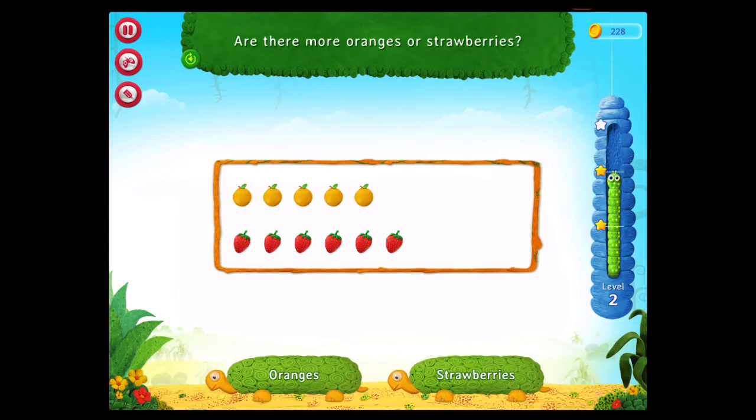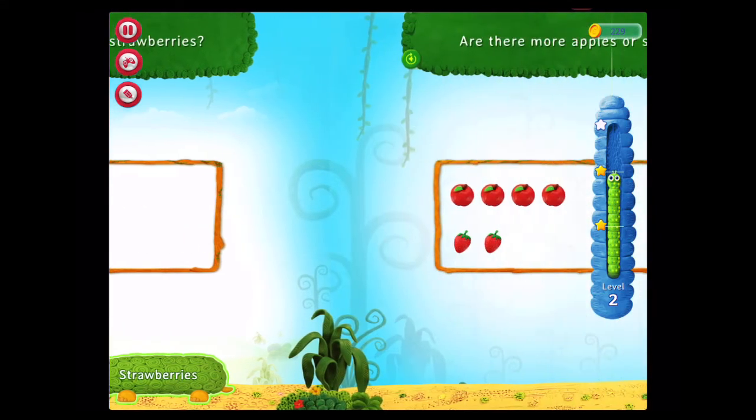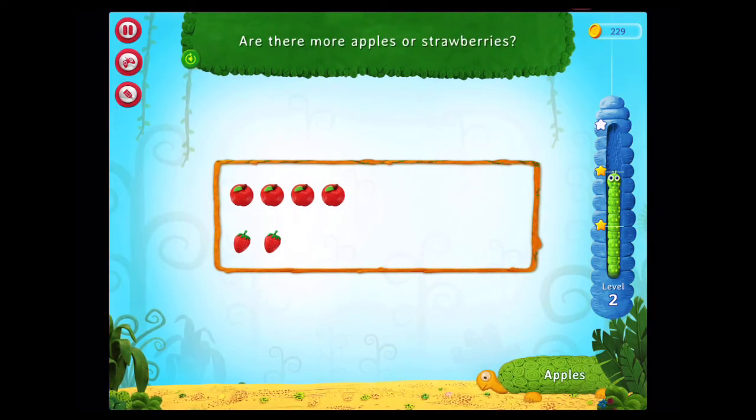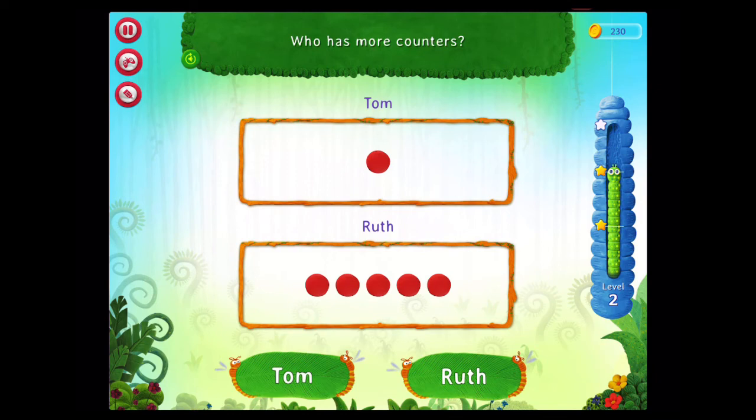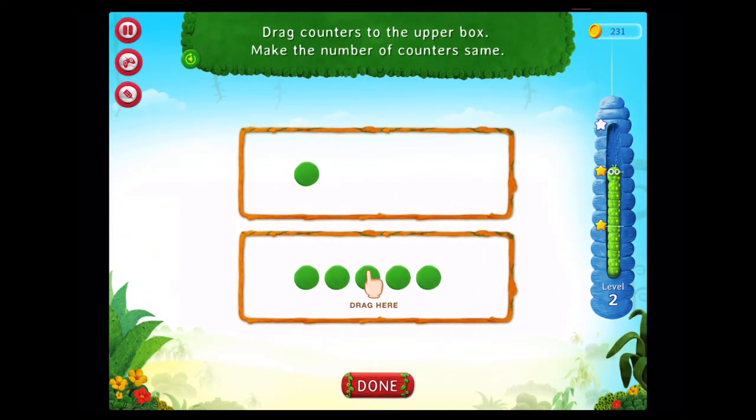Are there more oranges or strawberries? Fabulous! Are there more apples or strawberries? You rock! Who has more counters? That's right! Drag counters to the upper box. Make the number of counters the same. Correct!